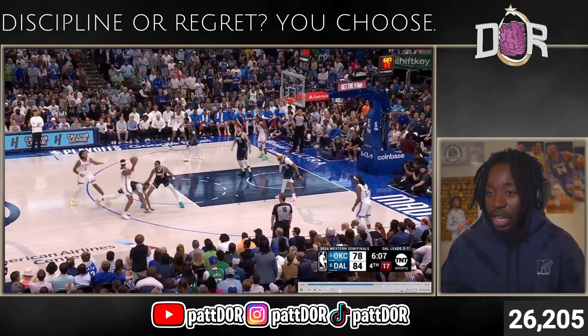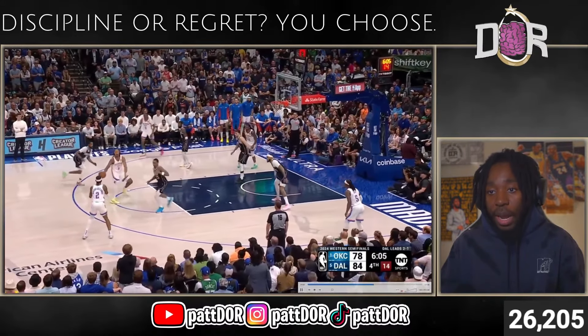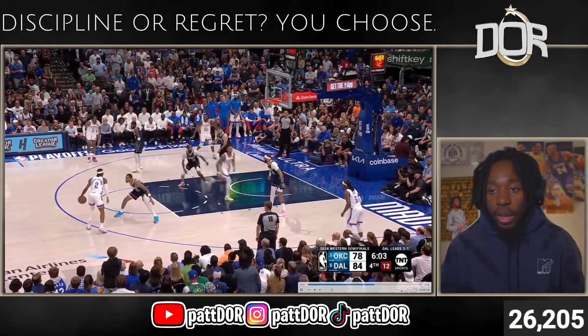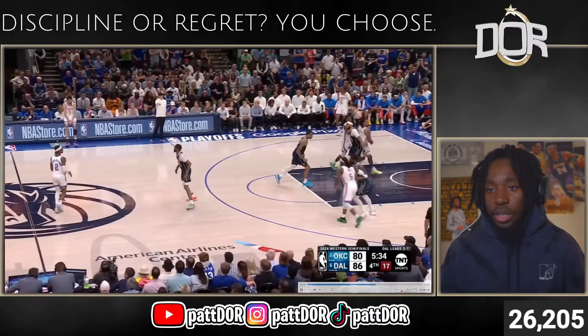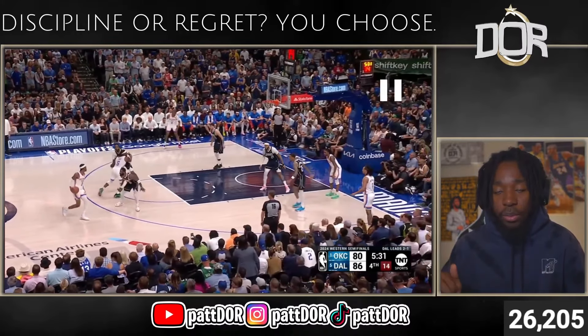SGA has this draft screen from JDub, flips it — Derrick Jones Jr. on JDub pump fakes and attacks, gives it up to SGA. Now assess the spacing: JDub is on that left side at the elbow. What it really boils down to is what elbow is free — which side of the floor can you get to that elbow area with space. Those cuts open that up. He cuts through, SGA gets to the left side, slips right by — float, make that nine.